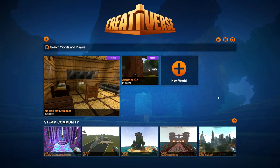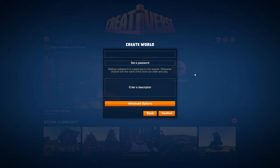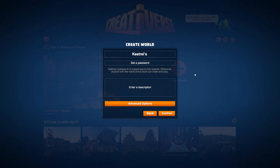Creativerse! We're going to start from the very beginning right up to creating a new world. These worlds are server-side. You enter a name, obviously. I'm going to call it Kestrel's Beginner's World.